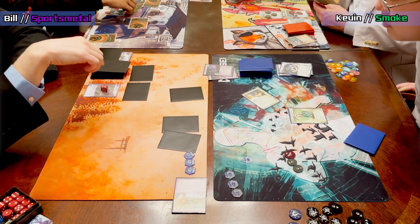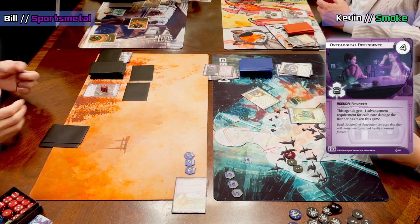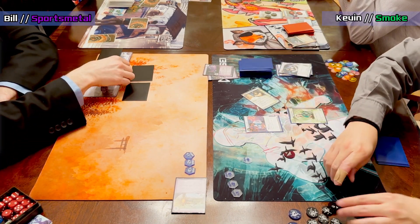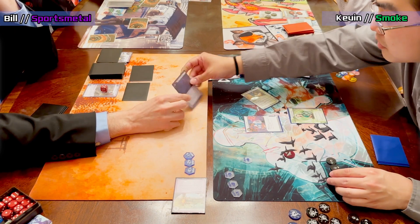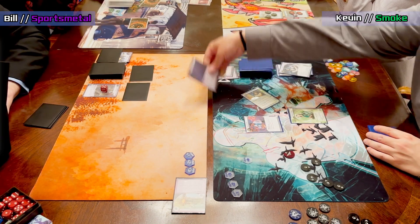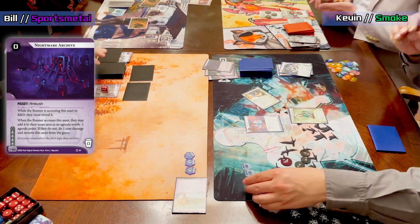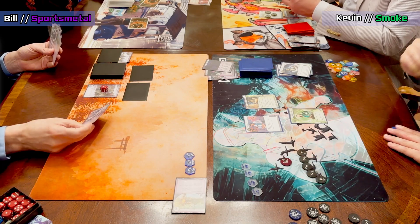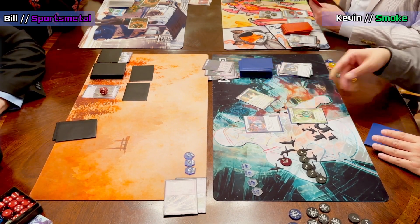We see an Ontological Dependency stolen — a big win for the Smoke list. Every two-pointer you can find is a huge deal when you have no tricks and you're just trying to get singles before the corp sets up. We also noted a Biotic Labor into Project Vitruvius scored on Bill's side earlier. We now see Nightmare Archive — one of the core pieces of core damage in the deck. Personally I'd rather take the first one as core damage over losing a point.